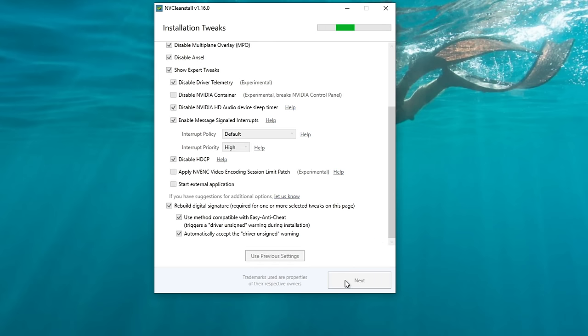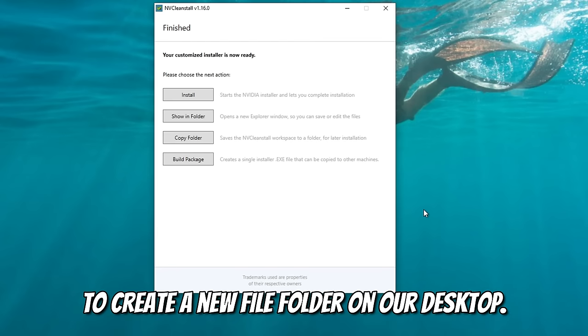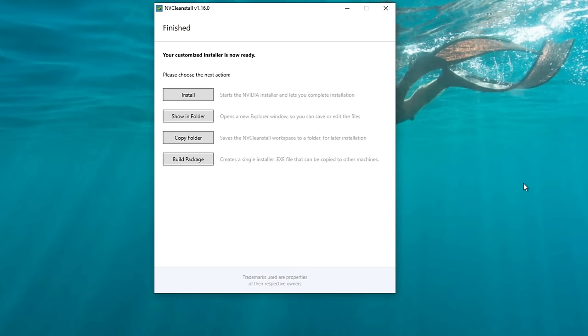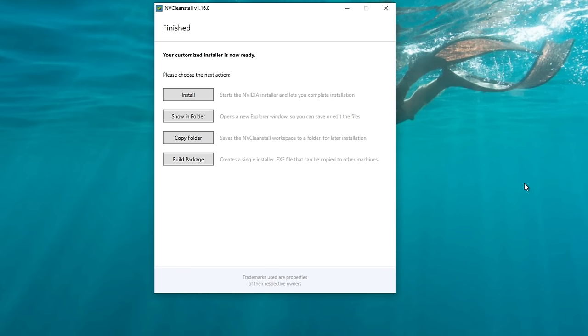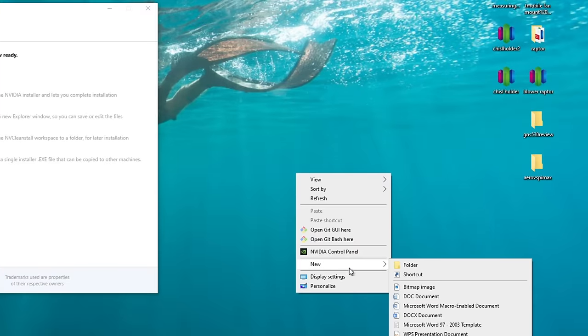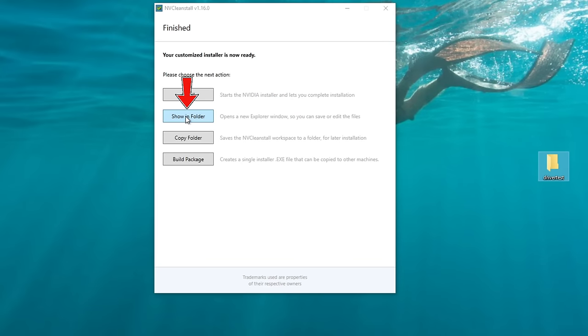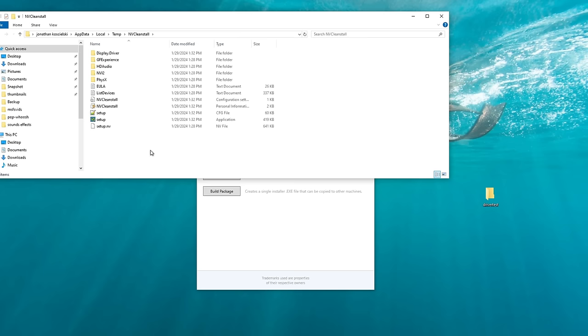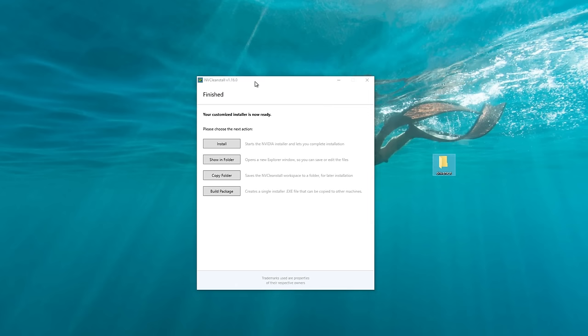Before we go further, create a new folder on your desktop to place the new driver installation files into. Right-click on the desktop, click New Folder, and name it whatever you like — I'll call mine 'Driver Test.' Then go back to NV Clean Install and click 'Show in folder.' This will show the new debloated driver we just created. Copy all of those files and drag and drop them into the new folder. We are now complete with the NV Clean Install application.